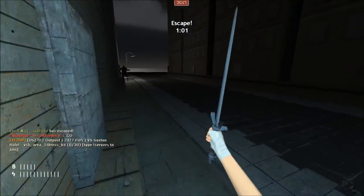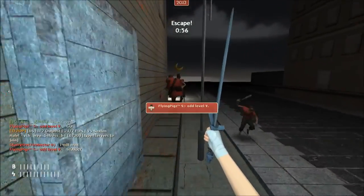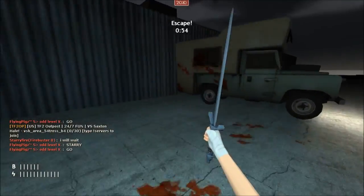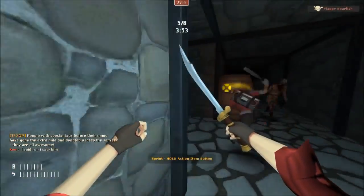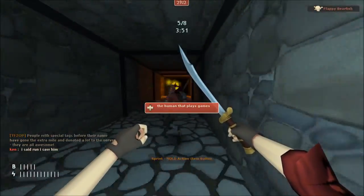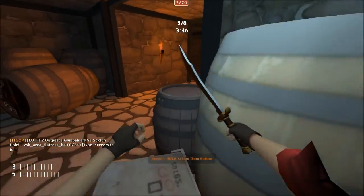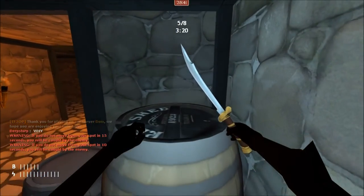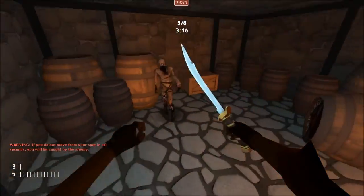Slender Fortress 2 has several noteworthy mechanics. Displayed on the HUD are two bars. One bar slowly decreases and indicates the time between player blinks — players can blink at any time and reset the bar by clicking reload. The other bar indicates the electricity left in the flashlight. Players can toggle the flashlight on and off with the secondary fire key, and electricity slowly goes up when the flashlight is not in use.